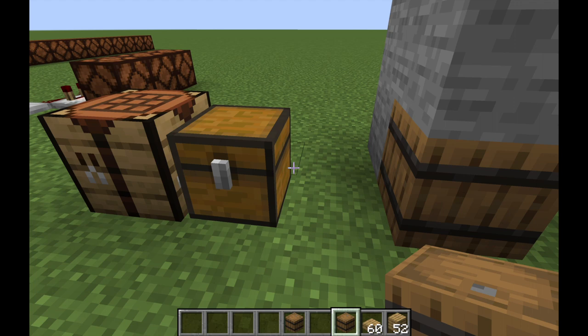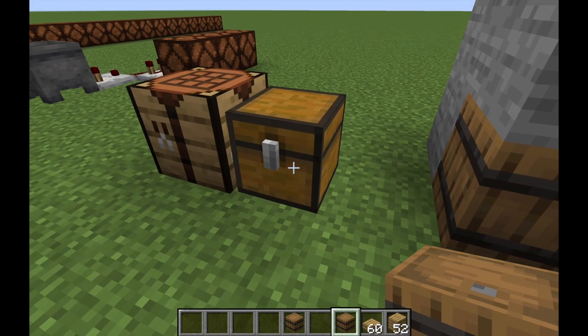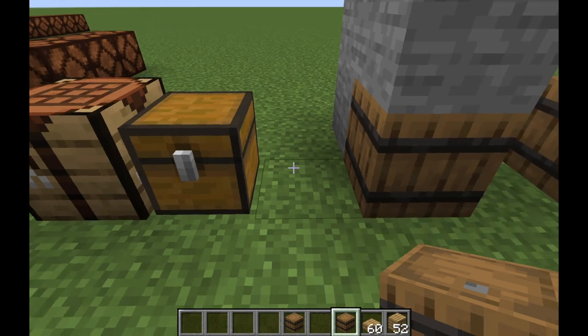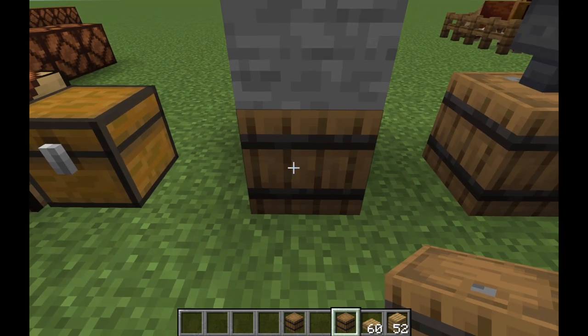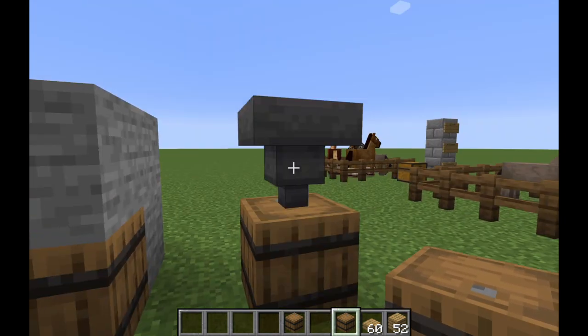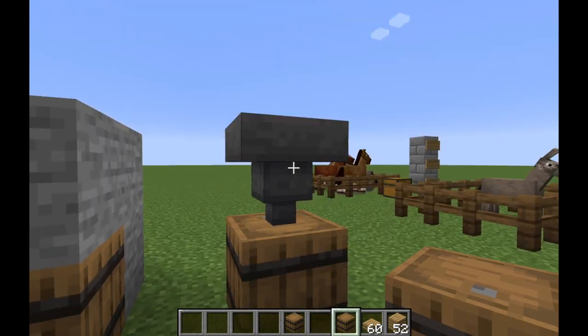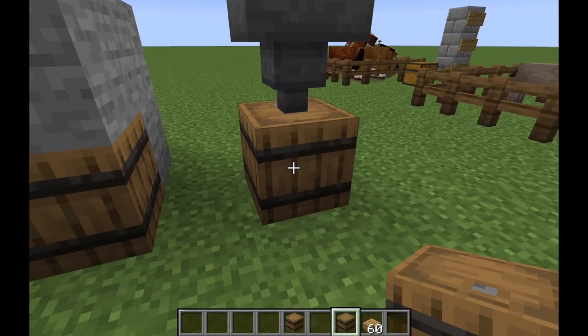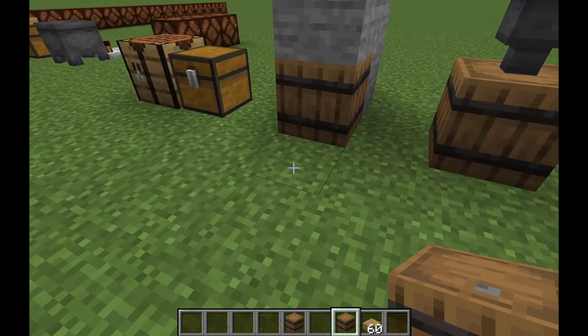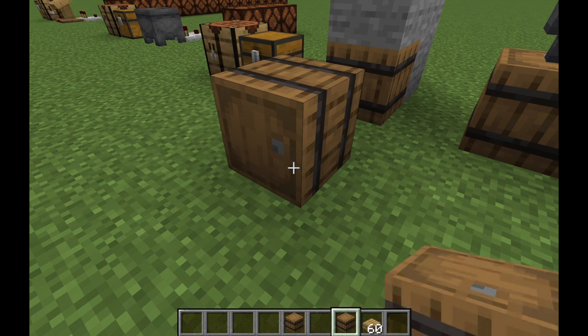Another difference is that if you put another chest beside a chest, it'll actually double the inventory, whereas with a barrel you only get one chest's worth of storage. It's also like a chest in that you can use a hopper to filter things in — as you can see it's filtering in — and you can also do that with a dropper.